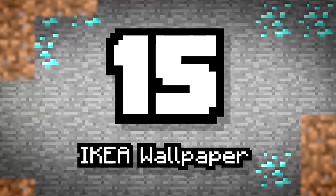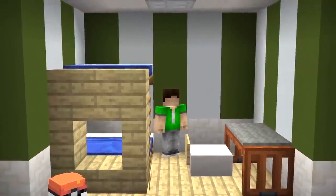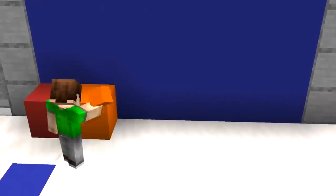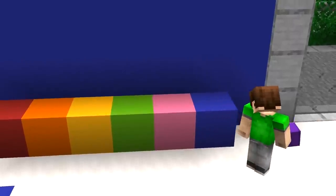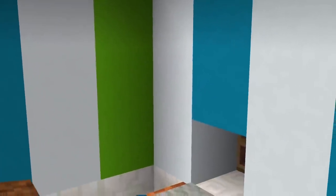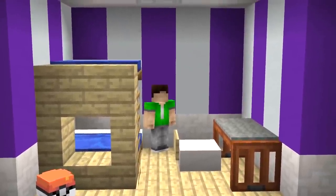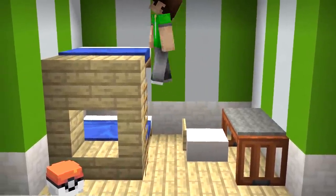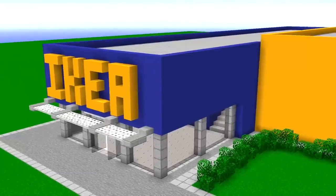Number 15: Ikea Wallpaper. Walls can look a little bland, especially when you consider most people build them out of one block. Some players think it's smart to use different colors, but it still has the same basic and bland effect if it's just one color on all of the walls. Spice up your room a bit with some Ikea-styled wallpaper. Alternate your concrete colors and even add some chiseled quartz as a topper or border. Try some combinations that really work and make the rest of your furniture bounce. I will admit, it does look kind of cheesy, but that's what Ikea is all about.